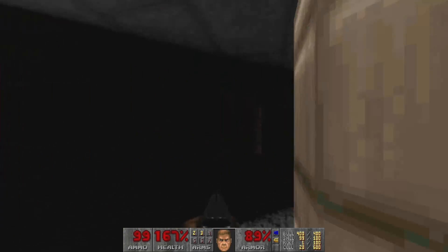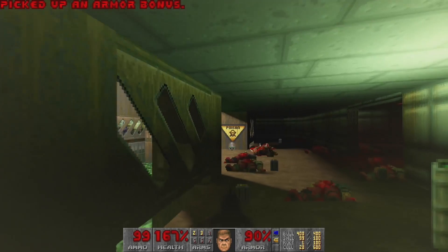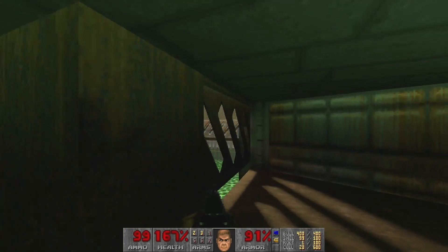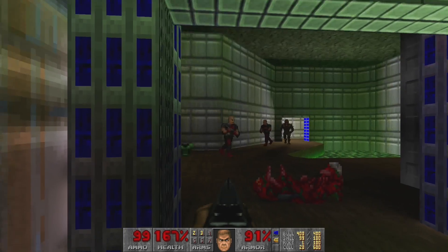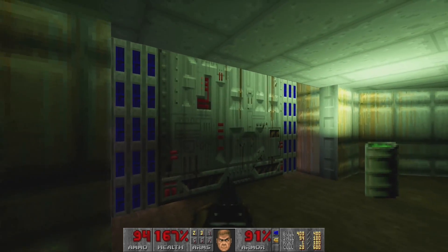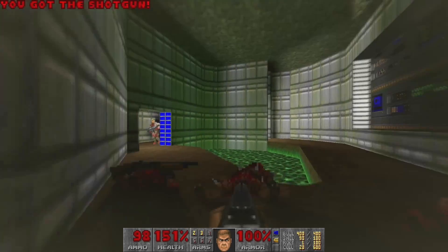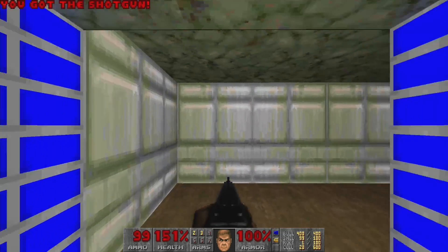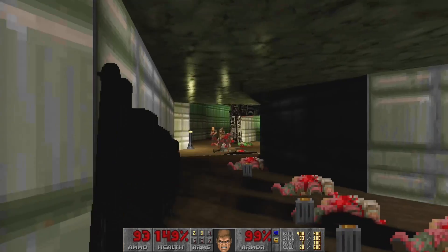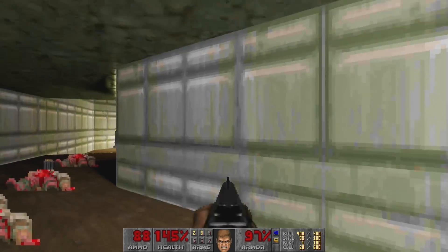I can't figure out how to get in there - it's bothering me only a tiny little bit. More armor. That really bright radioactive pit just shining right through - we can see the shadowing from the bounce light. That's a lot of shotgun dudes. I'm standing uncomfortably close to that. There we go - now I have full armor. Now this guy's got full death. Lots of shotgun guys.